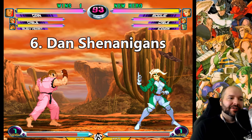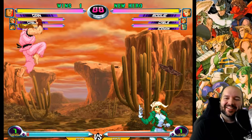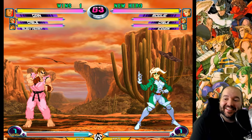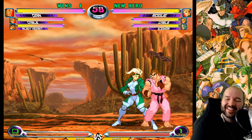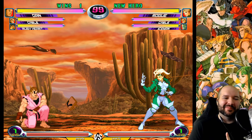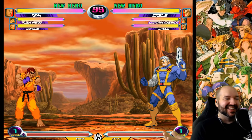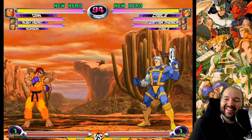Dan from Street Fighter Alpha is well known for his taunts. In this game, taunting with Dan builds a big chunk of meter, and he can also taunt in the air, which builds meter as well. Dan has a super taunt done with double quarter circle forward plus taunt — double quarter circle forward, light kick plus start — and it does not hit at all, it's just style. But one more fun thing: Dan has a unique alternate intro. If you hold light punch when he comes in, he'll lose his sandals at the start of the match. Dan is the only character where you can select a second intro.